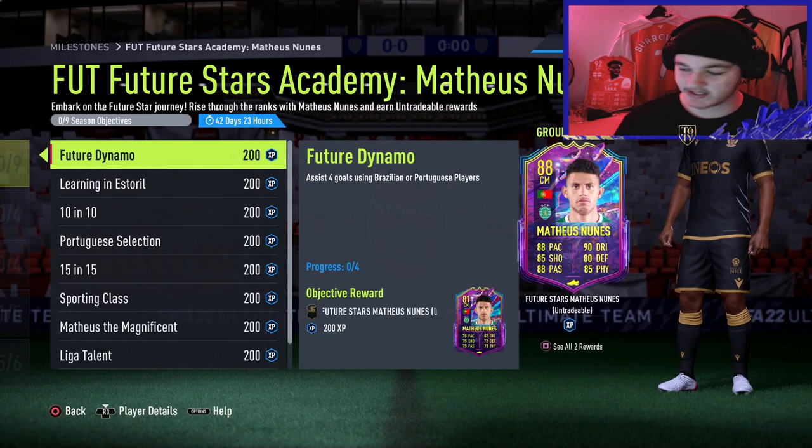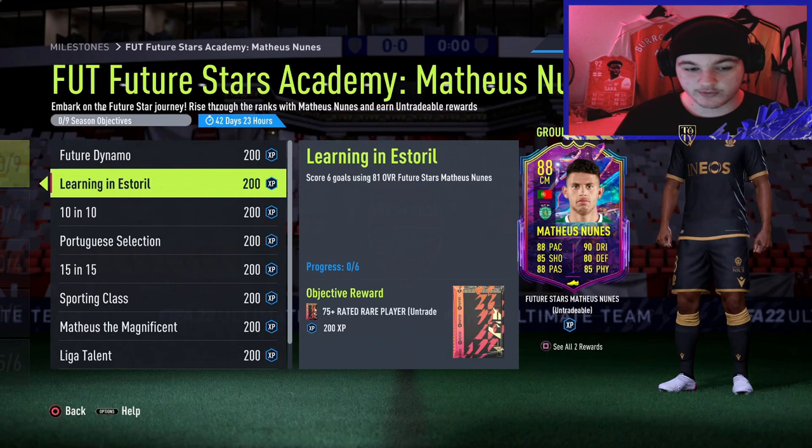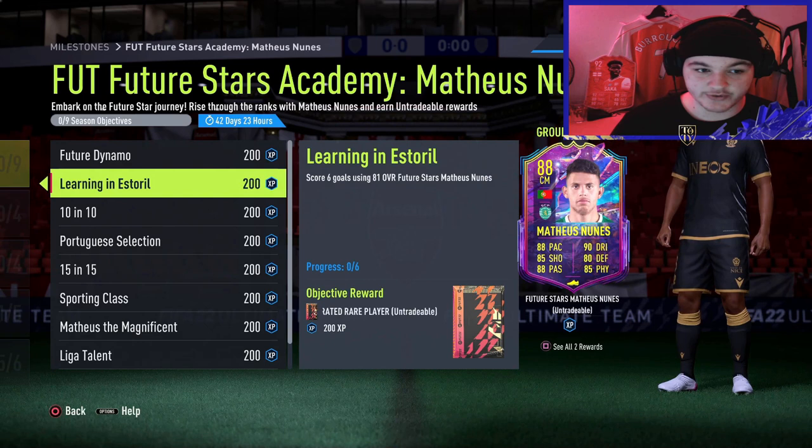For cheap options, Neymar is the best Brazilian but not cheap. If you're looking for budget players, an 80-rated Everton from Benfica at left mid will do the job — you just need to get the assists. Once you do, you'll unlock the 81 version of his card. After getting the 81 version, you've got the score six goals using that 81 card.